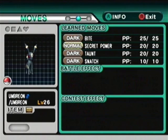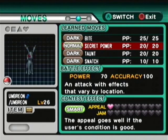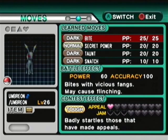This Umbreon is kind of unique because it learns Bite at a very low level. During my Leaf Green Let's Play I had Vaporeon, and all of the Eevee evolutions learned Bite — maybe not Espeon though. If you teach Eevee and then evolve it, it should be able to know Bite. Secret Power is a pretty decent move — a lot more powerful than Bite because we get the STAB bonus. If you're the same type as the move, you get extra damage. Secret Power can also sometimes cause Paralysis, which is pretty awesome.